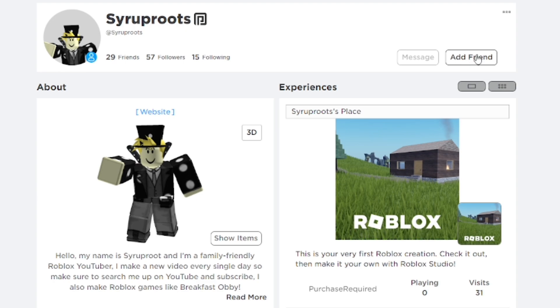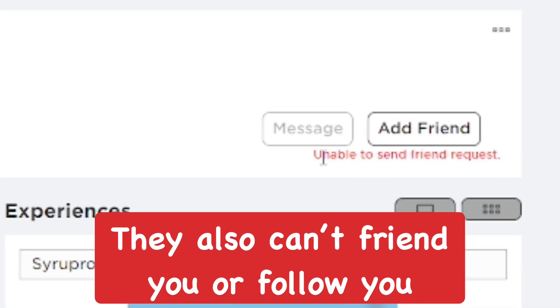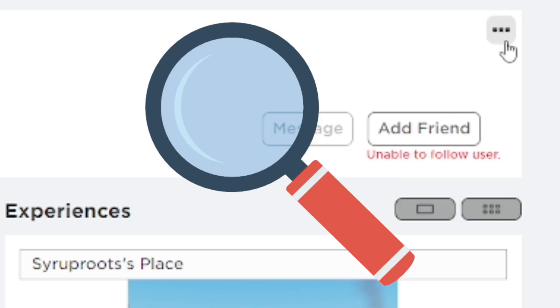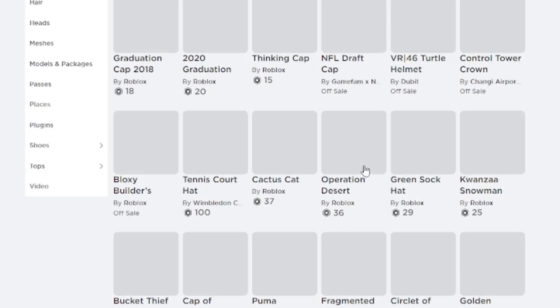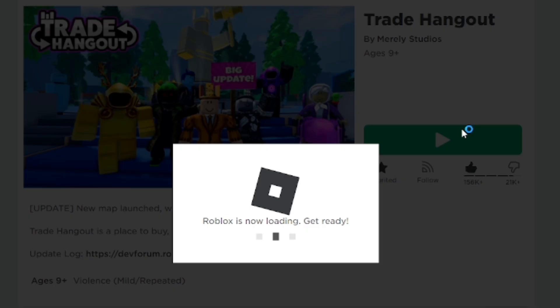First thing you're going to notice is that blocked people cannot send you a message, they cannot friend you, and they cannot follow you on Roblox. But they can still view your profile page and they can still view your inventory if allowed through the settings — you can probably adjust that though.